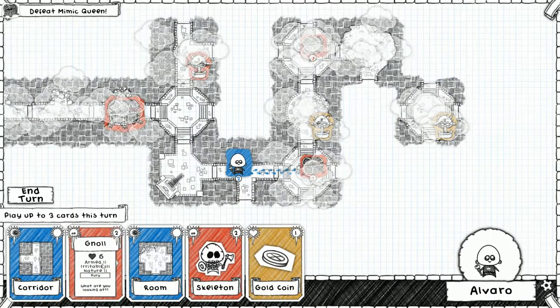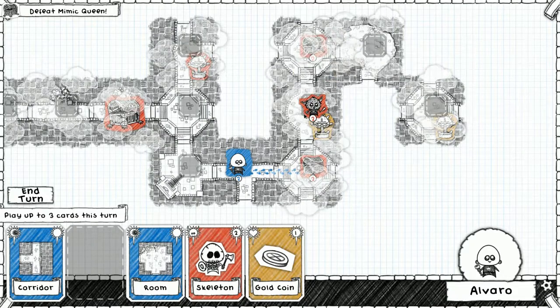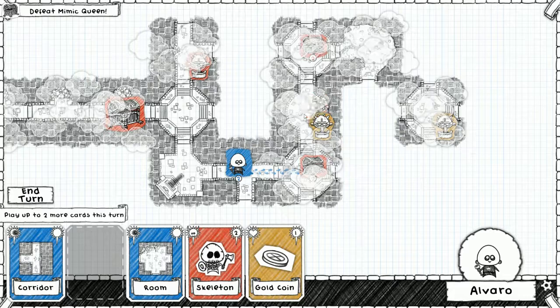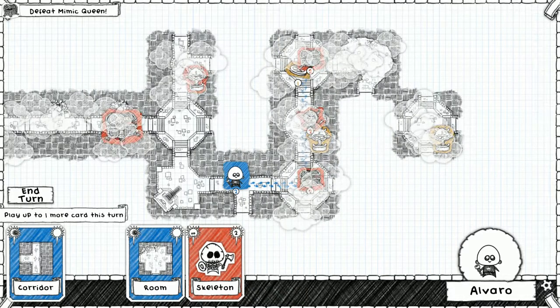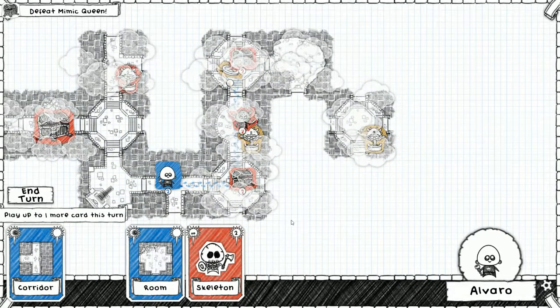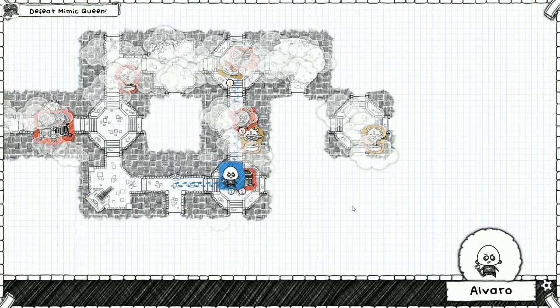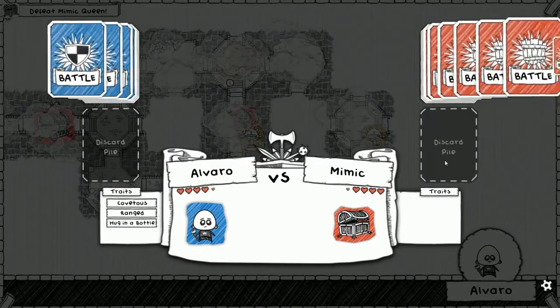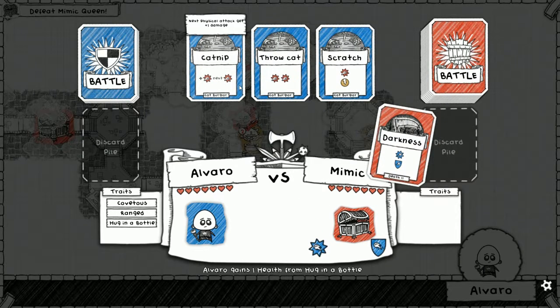If I put the gnoll here, I just need to guarantee that we're gonna fight something once a turn from here on out before we get caught by the mimic - that's the only reason I did that. Let's see, we could put this back here. All right, let's go - here's a mimic, no traits for the mimic. All right, fine - we have our range attack.